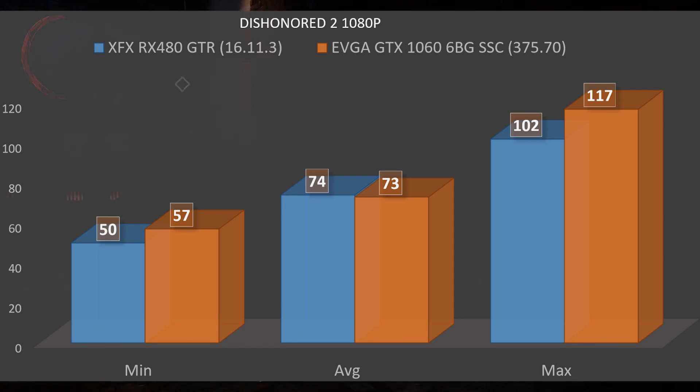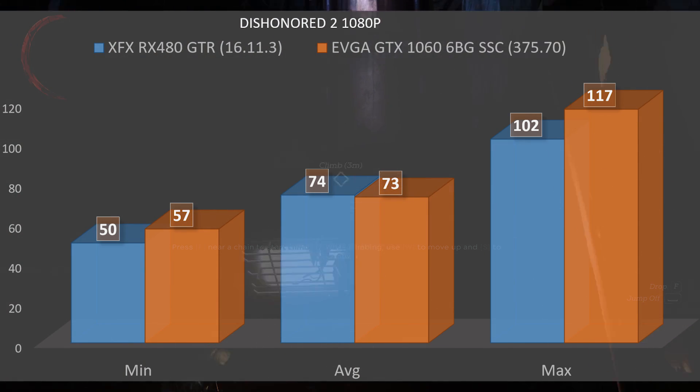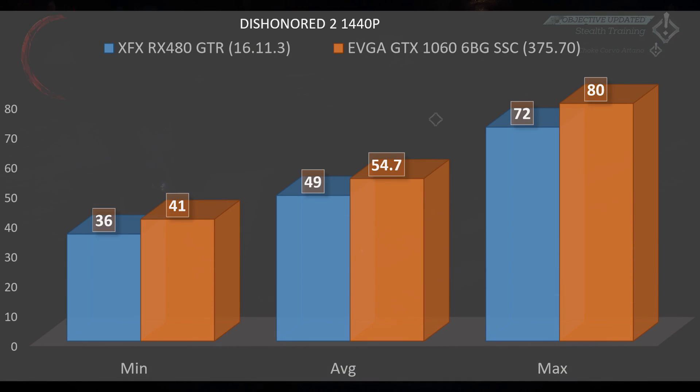At 1080p, the RX 480 had a minimum frame rate of 50, an average of 74, and a max of 102. The GTX 1060 comes in with a minimum of 57, an average of 73, and a max of 117. While the RX 480 is more consistent between min and max, the GTX 1060's higher minimum — closer to 60 FPS — makes the game feel like it runs better. I give the win here to the GTX 1060.